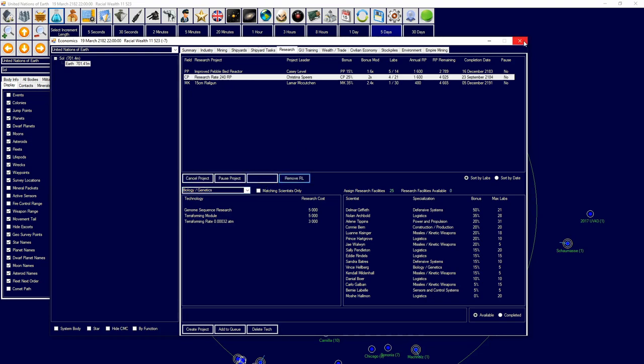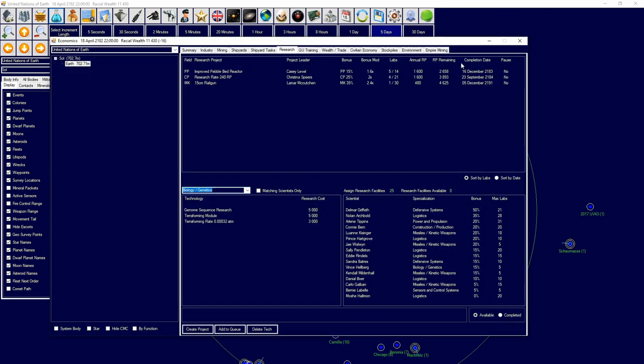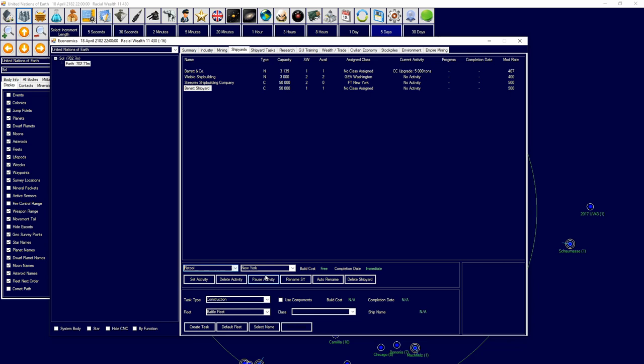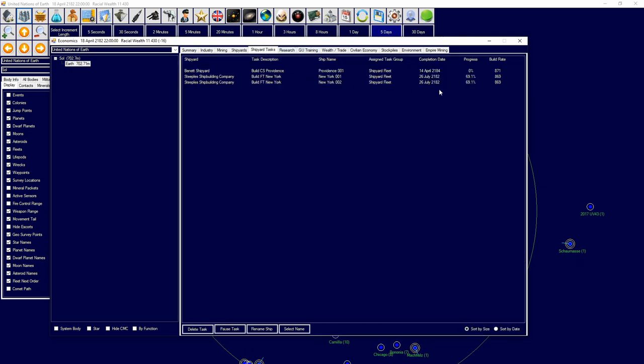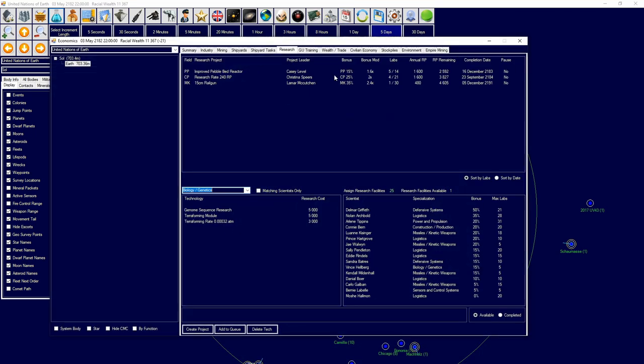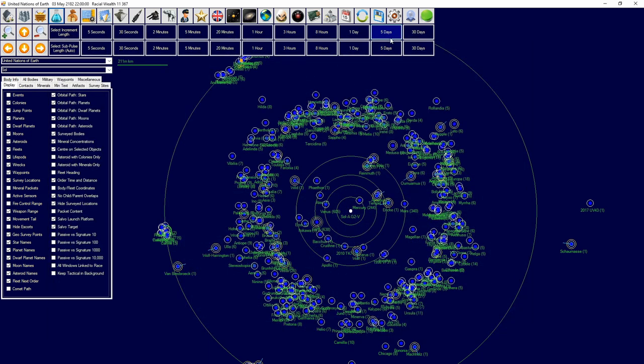I'm going to increase our allocation to get our research rate up. I do advise going for training as well. We just reached target capacity — we're going to grab our colony ship and build it; that'll be done in April. We also have a research lag, so I'm going to go into logistics research and keep getting that trained up — that is an important research line.